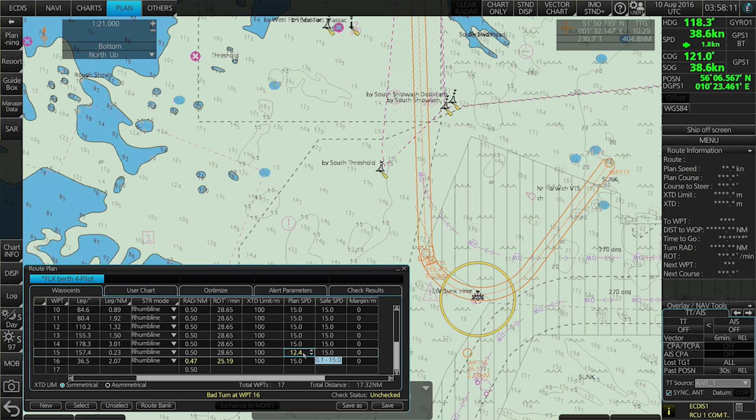We have to decrease the speed quite a lot to make it work. By using both adjustments together — radius and speed — the alert can come and go. You'll notice it can flip between a bad turn and an impossible turn as you adjust. You can also just move the waypoint and then it disappears. So you have to play around a little bit with these alerts and find the right combination.